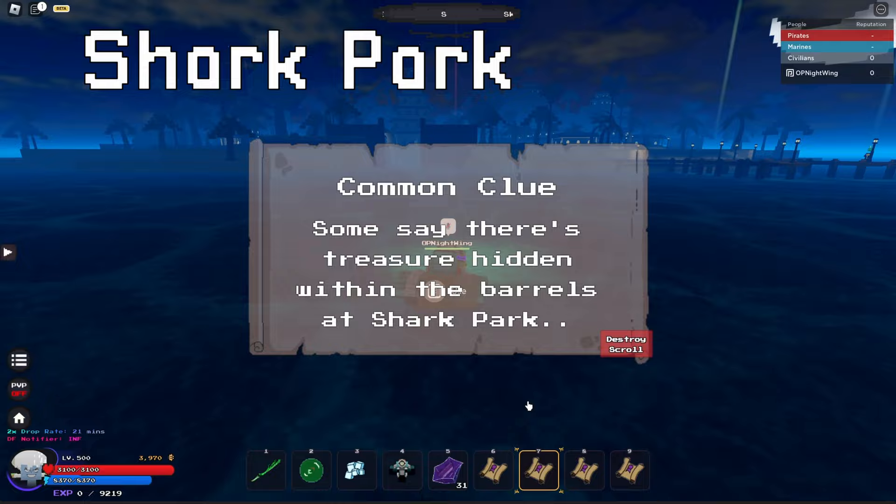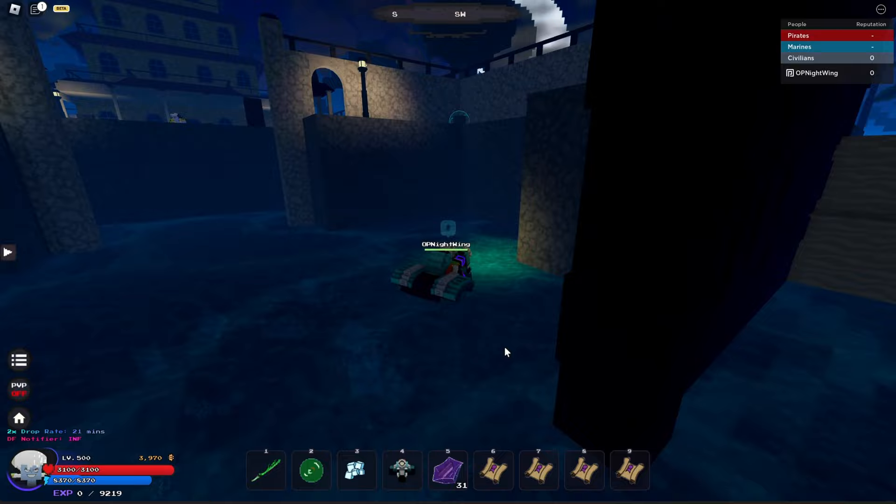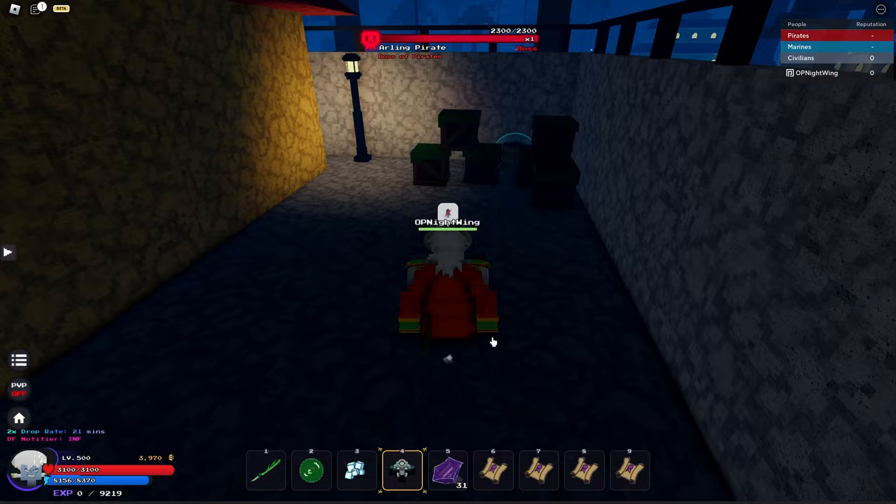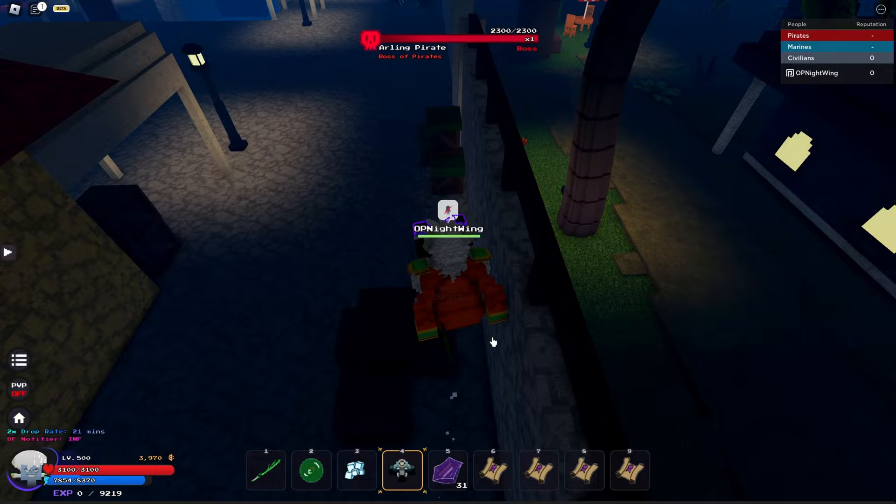For the barrels on Shark Park, if you're looking at Shark Park through here, just come over here. There's one right here, another barrel right there, right there. Come to the back and there's another one, then another one right there, and finally one right there.